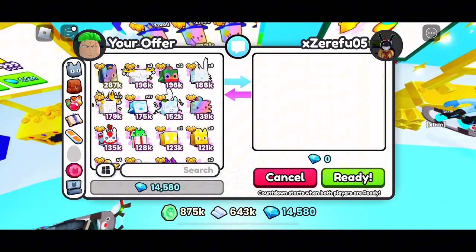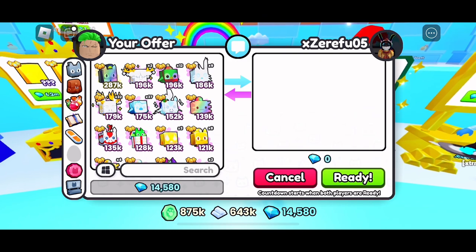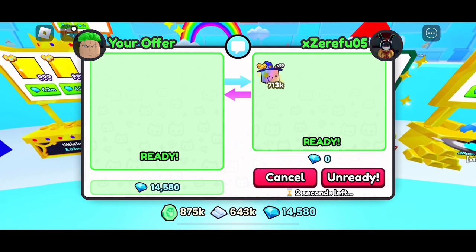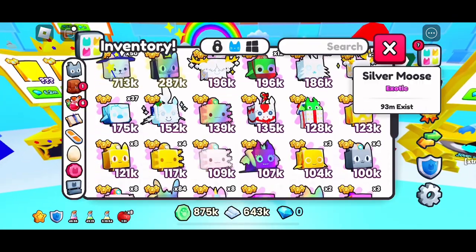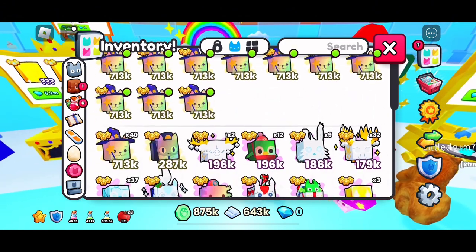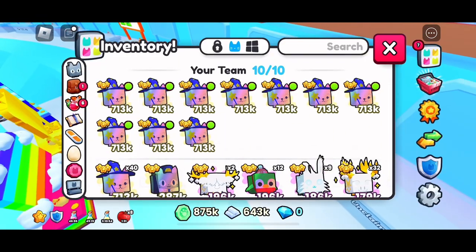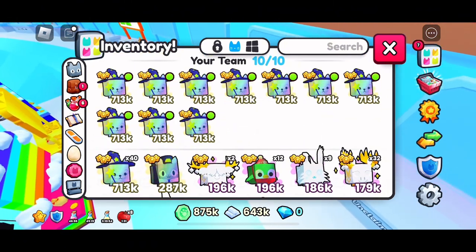I'm waiting to see what he puts in. Oh my god — 50 of them! Yes, I'm accepting! Three, two, one — trade successful! I just got 50 of the wizard westies! That dude is so nice. I had a bunch of wizard westies and I could just sell them all day.